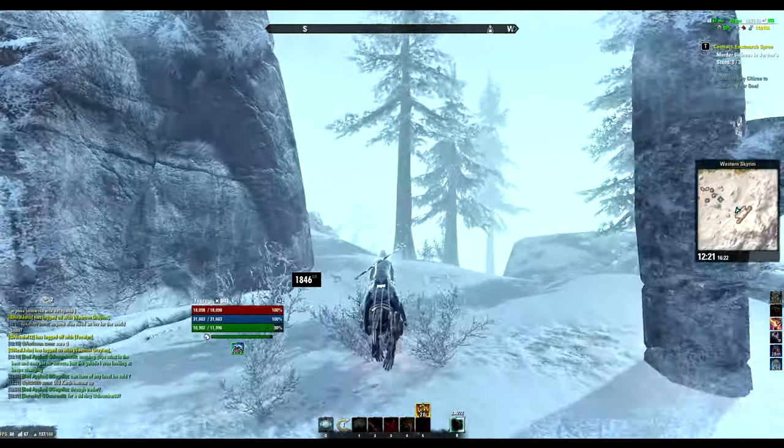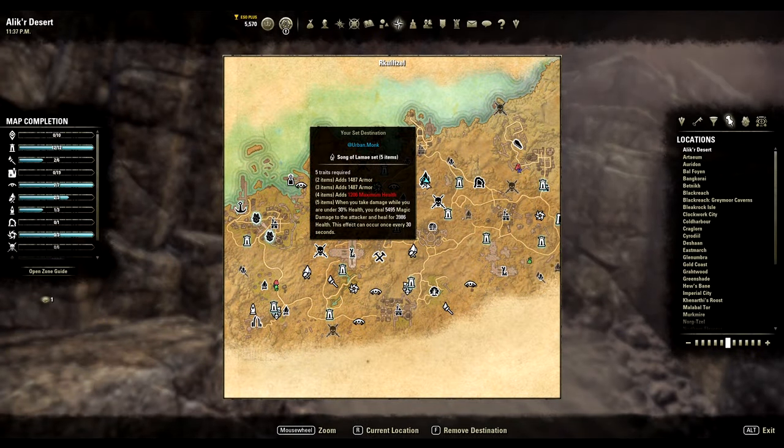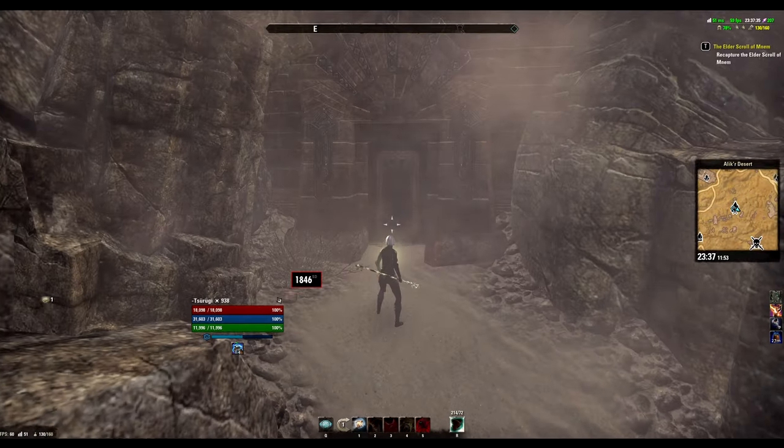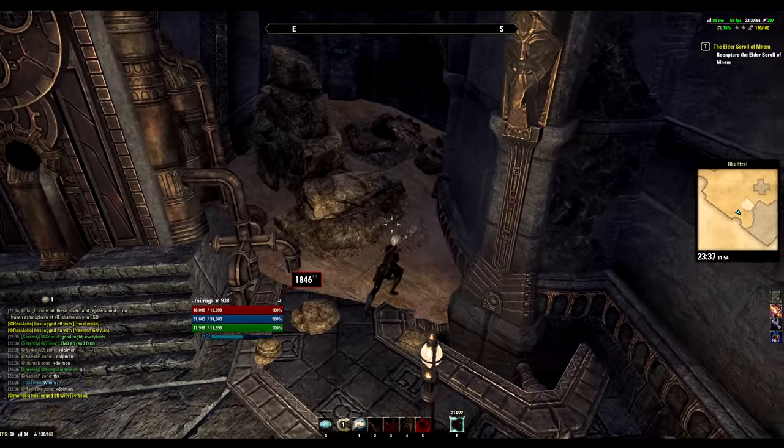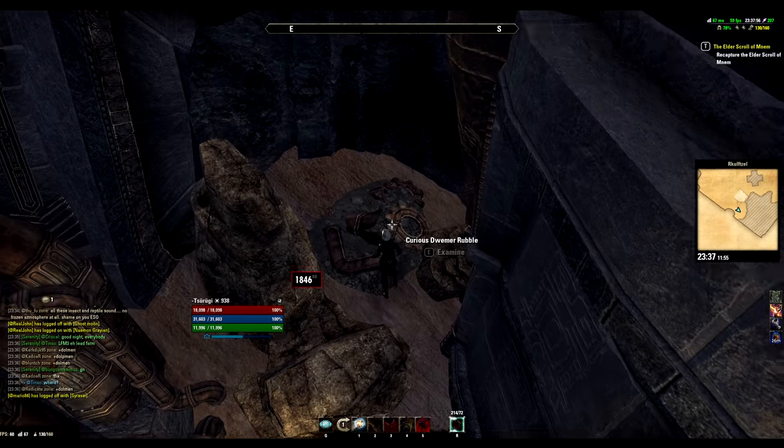The first item is one of the most easy ones to get. The location for this is in Alkyr at the crafting location, same as for Alessia's Bulwark. Just get inside the crafting area and in the back under a rubble you can pick up this lead.